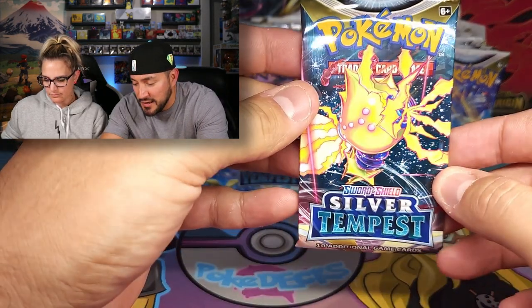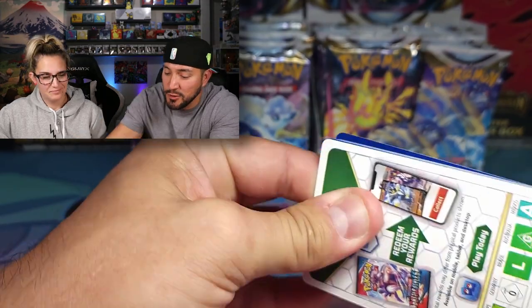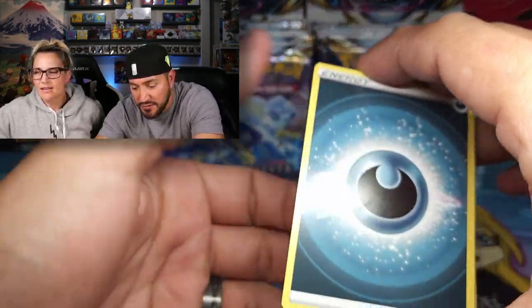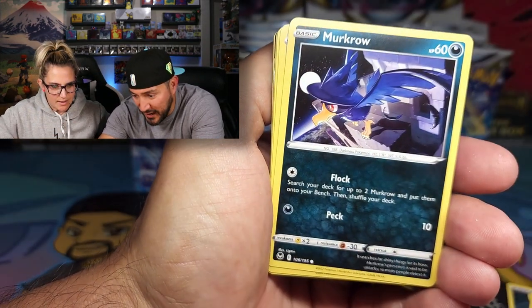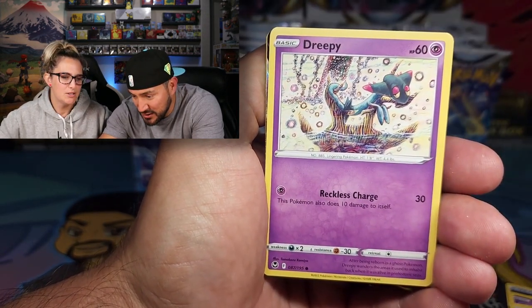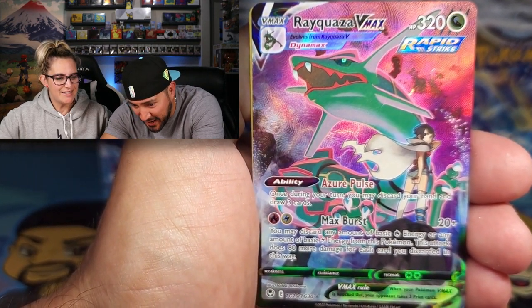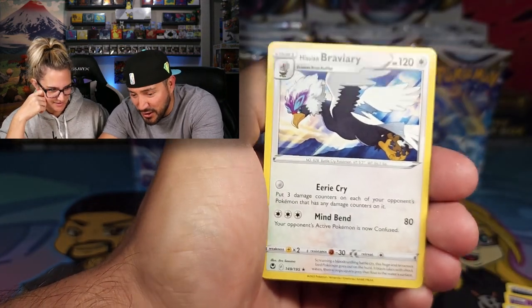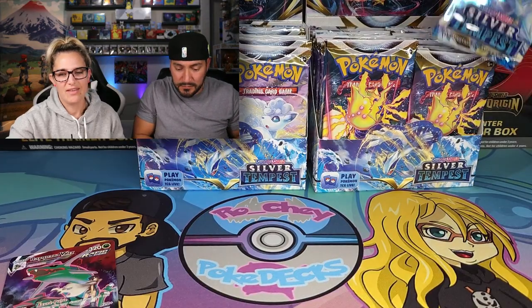Let's go with the Regielecki Art Pack. This is our first time really opening Silver Tempest, so the first time goes a little bit slower because they're all new. We got Wallace, cute little Swablu. Right off the bat — Rayquaza V! Gotta love that. Right off the bat.